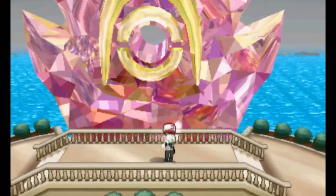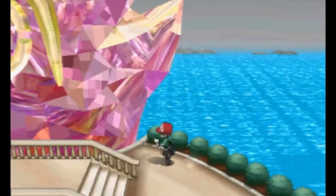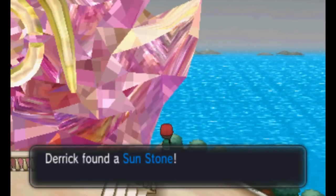Anistar City also has a hidden stone. This one is next to the Sundial on the right side. The Dowsing Rod will lead you to a Sun Stone.